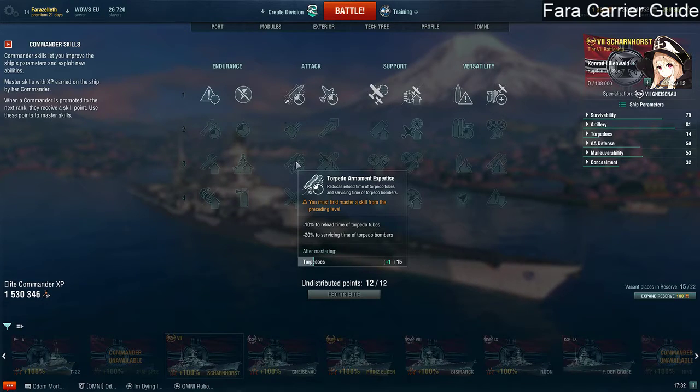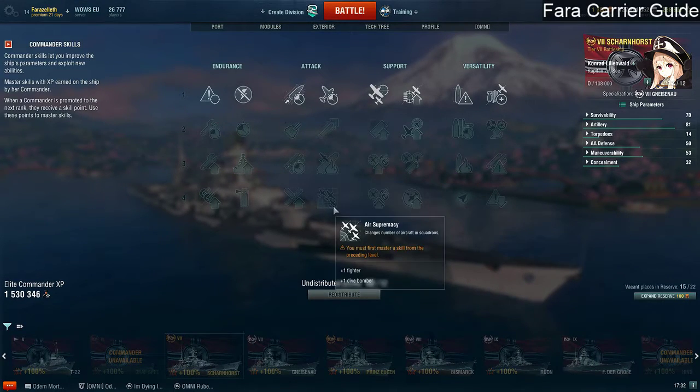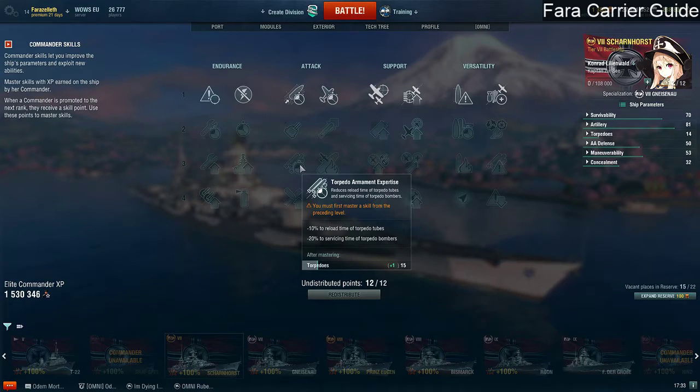Torpedo armament expertise is interesting because, ignoring the 10% reload time to torpedo tubes which we don't have, the minus 20% time to service torpedo bombers is actually really good. American torpedo bombers take a long time to prepare. Japanese torpedo bombers don't take as long, but when we get to tier 9 and 10 we have three waves, so this is a pretty good skill. You can argue there may be another three-point skill to take — basic fire training — which we'll come to in two seconds. It's worth noting you have to take a one-point skill to get to two, then three, then four — you can't jump straight to a four-point skill.